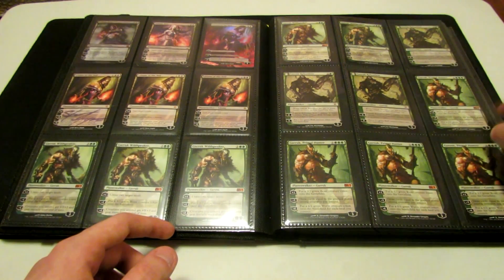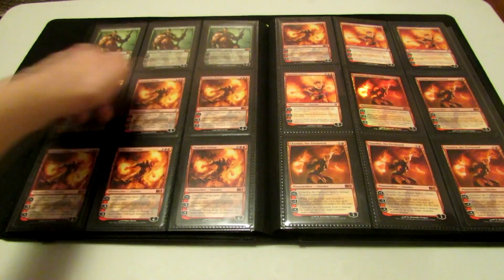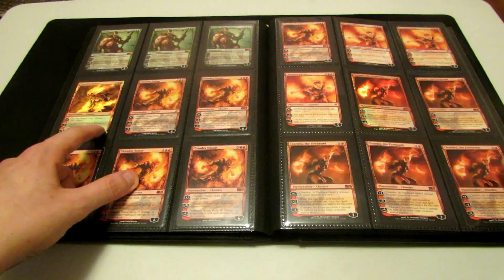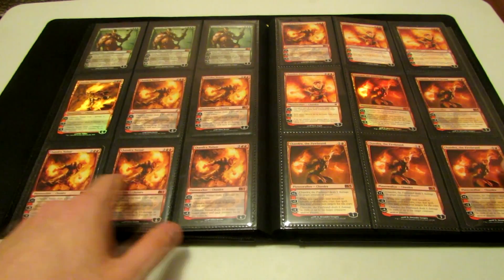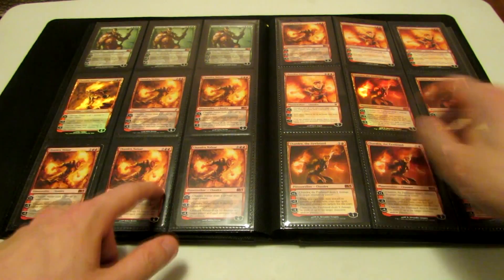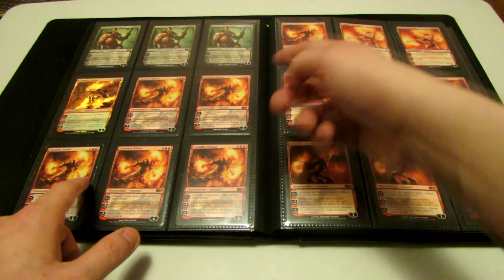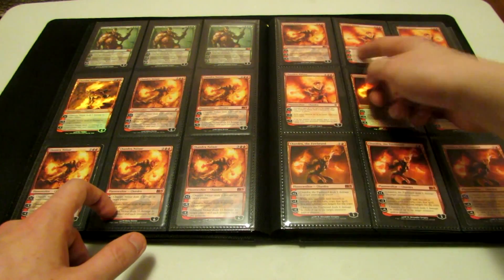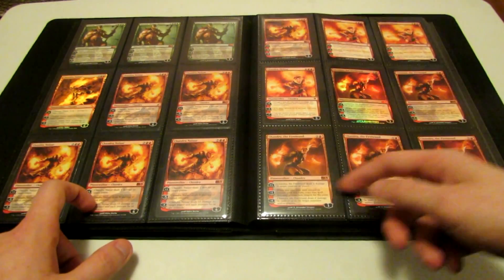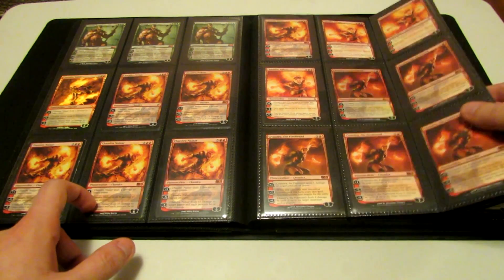I have four Garruk Primal Hunter from M12 and M13, and then three more up here, so seven of them. Chandra Nalaar Foil from the Duel Deck, some Chandra Nalaar from Lorwyn, and then M10 and M11 — one from Lorwyn and five from M10 and M11. Three Chandra Ablaze, a Foil Chandra of the Firebrands, and four other regular Chandra of the Firebrands from M12 and M13.